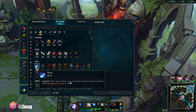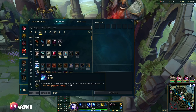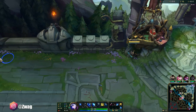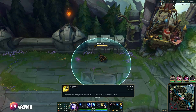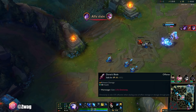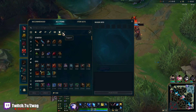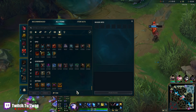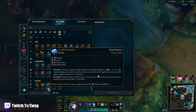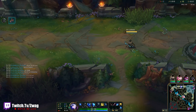We can either go Sheen or Boots. I think I'm going to grab the Sheen — it'll be good for fighting if he tries to all in us. And we still have Flash, so the Boots aren't too needed. I wish we could still go Frostfire Gauntlet on Tank Ash. That was so fun with the Iceborne Gauntlet last season, but it doesn't give us any damage on the auto and the Sunfire effect is going to be absolutely useless.